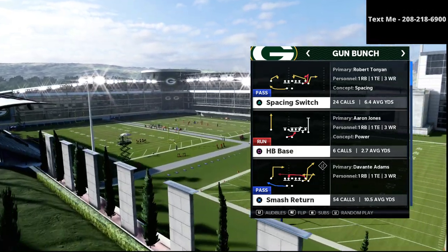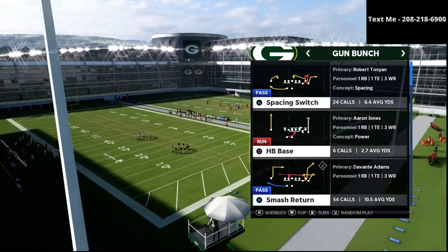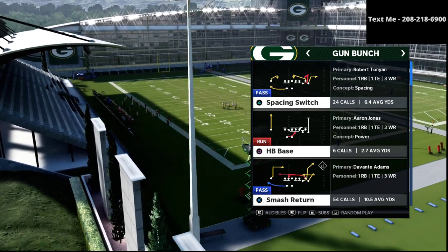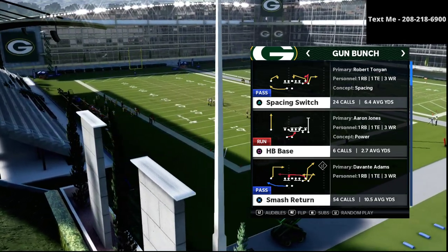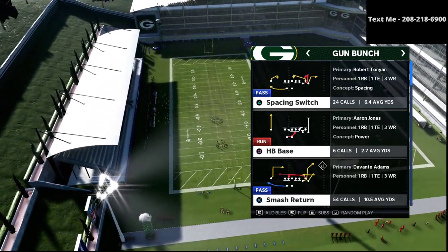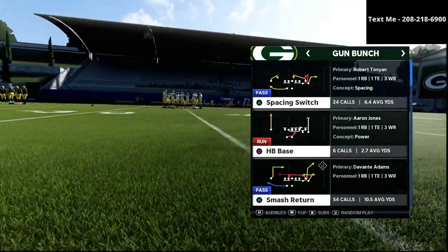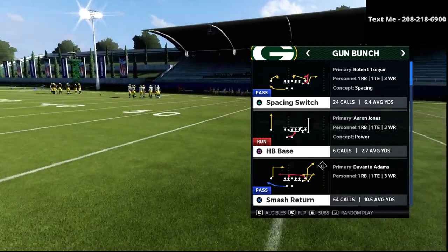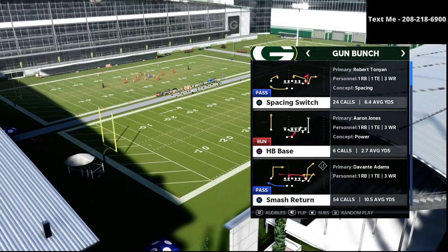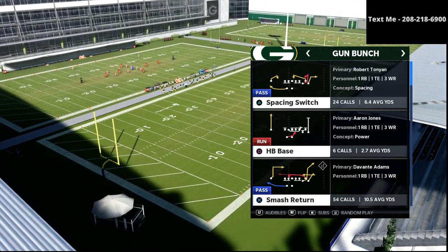They're going to have a power play — something that's very difficult to stop. They're going to have a counter play, something that looks exactly the same as the power play but requires a completely different style of defense to stop it. Then they're going to have constraint theory plays — plays that take advantage of when opponents are over-adjusting. The fourth element, which is what we're talking about in today's video, is the ability to run the ball at any point — to the middle, to the left, to the right. The fifth element, which we'll talk about tomorrow, is the ability to score inside the 10-yard line with short yardage or red zone plays.